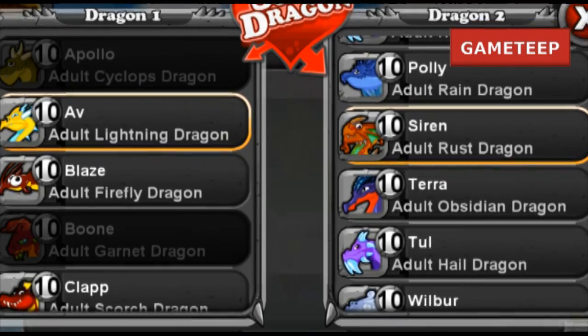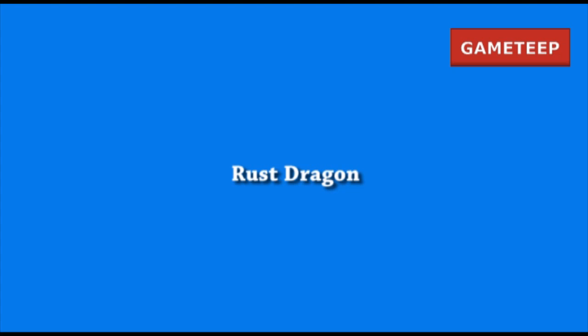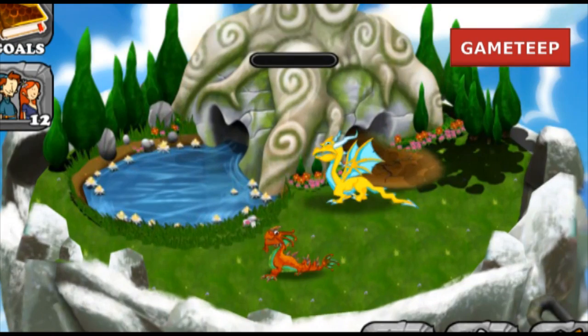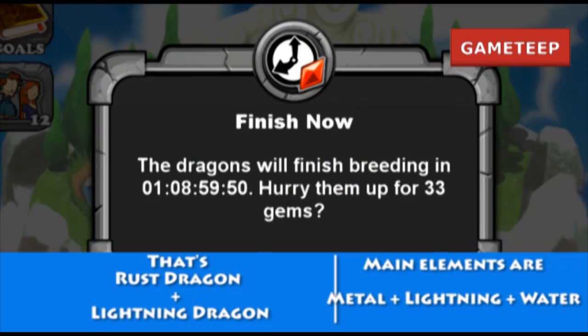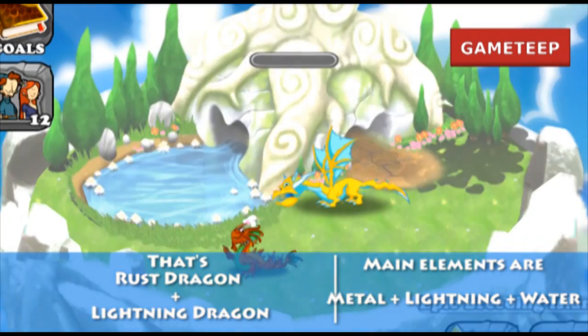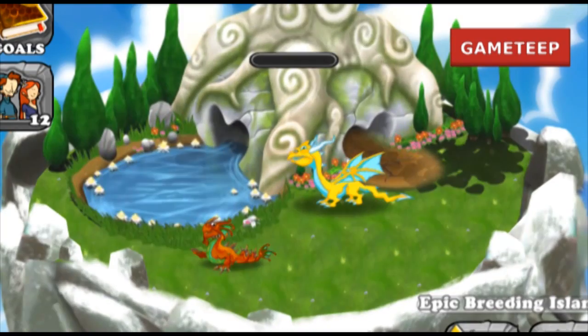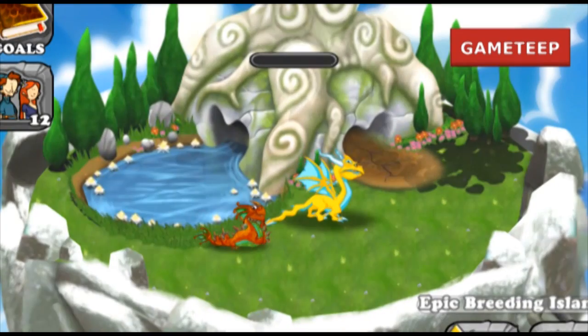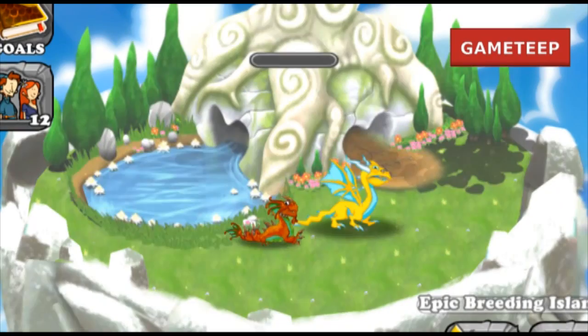I've tested this dragon with the brush dragon and the lightning dragon. Others have told me that the quicksilver dragon and lightning dragon work too — there's a whole list of combinations. This is the one I used and it worked for me after about 10 tries. If it doesn't work, try switching to another dragon that has those three elements: lightning, metal, and water.